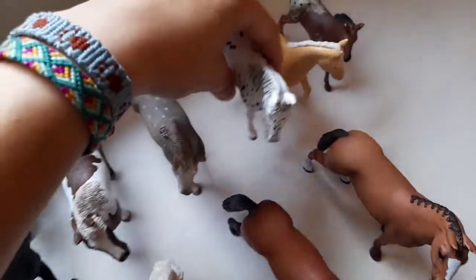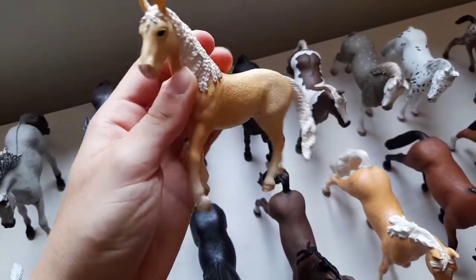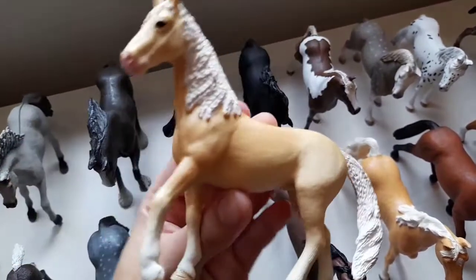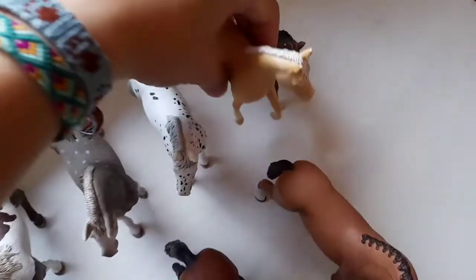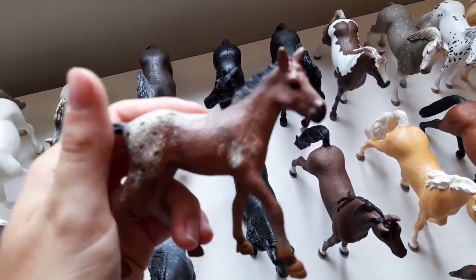And right here we have Rio, my Celtic stallion — he's actually so small! And this is my first ever yearling or foal, and it is a girl. Her name is Aranis.